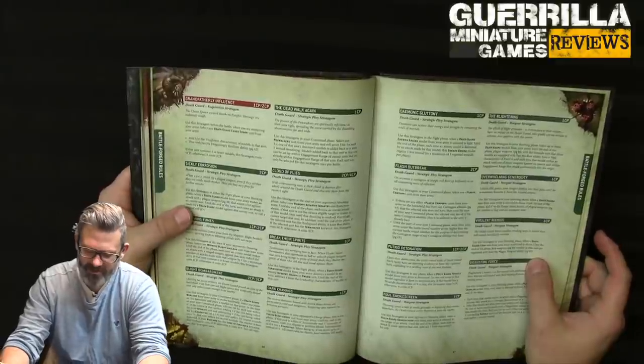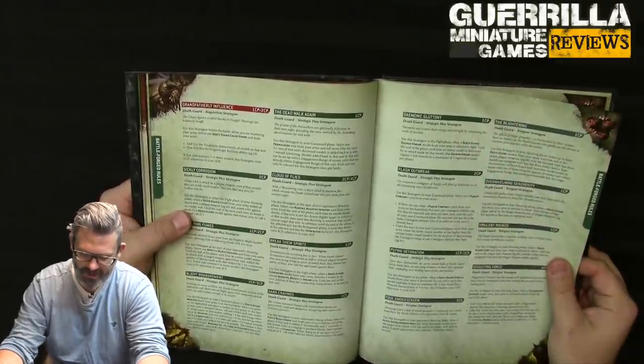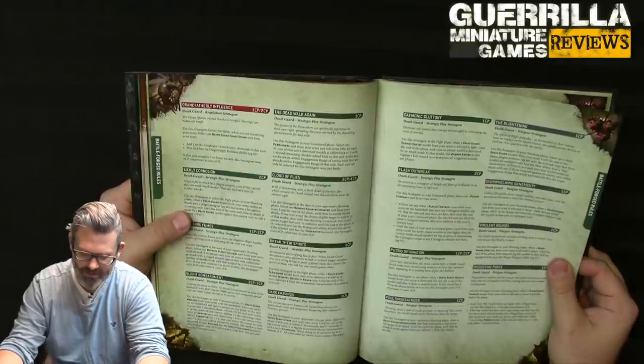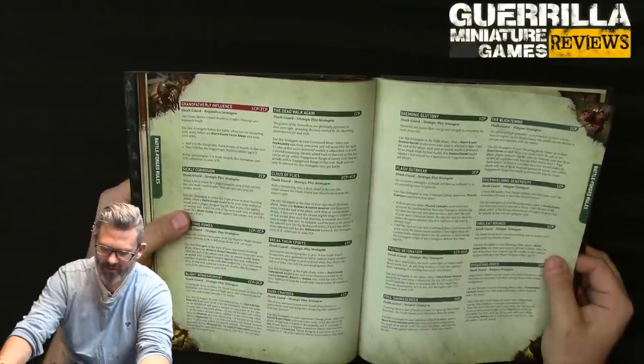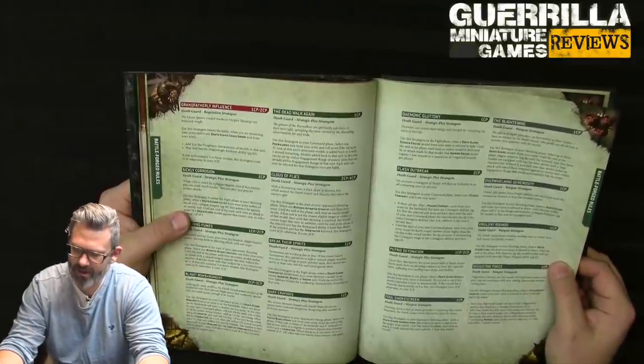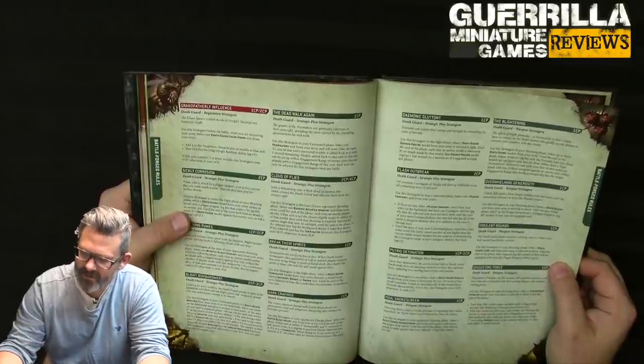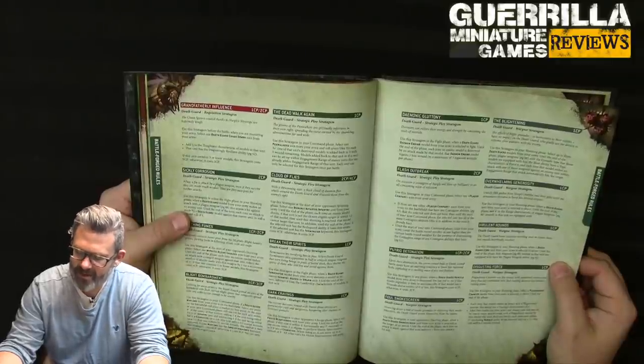Dark Cravings: in your opponent's charge phase, select a Bloat-drone unit — until end of phase, if that unit is within 6 inches horizontally or 5 vertically of enemy units it can perform heroic interventions and move 6 inches. Demonic Gluttony (1 CP): in the fight phase for a Death Guard daemon engine, each time an enemy model is destroyed by an attack from that model, that daemon engine regains 1 lost wound, up to a maximum of 3.